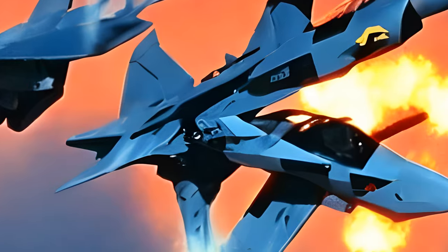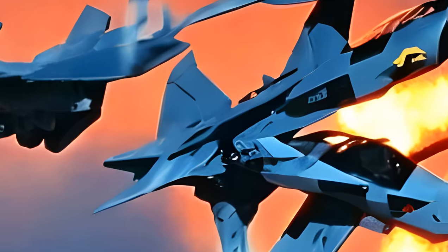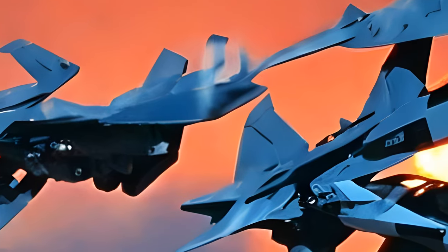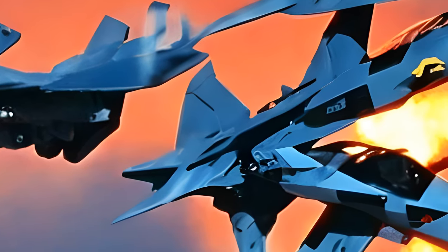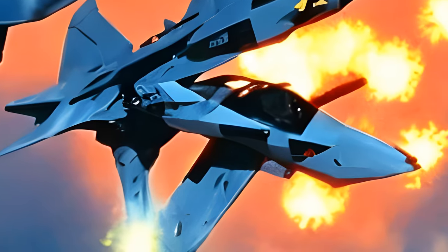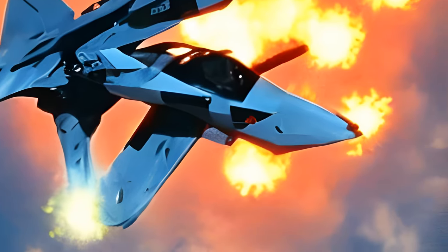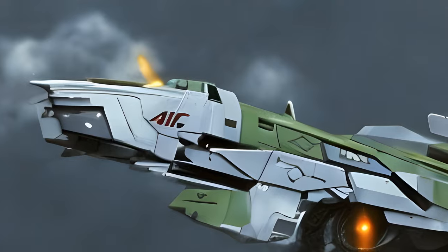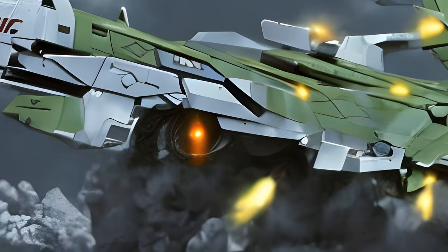Air Raid's second Generation 2 appearance as a Cyberjet (1995) came with two missiles. It was a redeco of the Cyberjet Skyjack, transforming into an F-117A Nighthawk in a dark camouflage color scheme with light blue robot parts. The mold was also used to make Robot Masters' Delta Seeker. In Japan, this toy is the X-Decepticon Aero Raid.